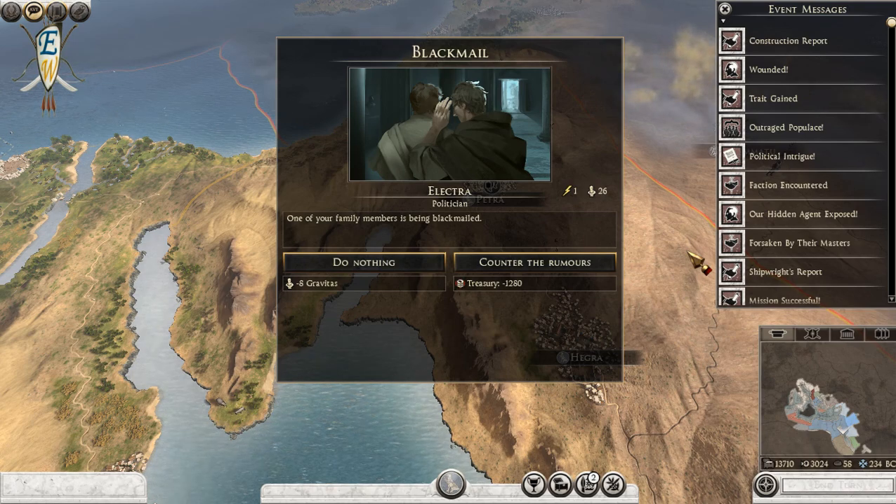Hello guys, Elven Warrior here, welcome to today's episode. This is part seven of my Egypt campaign on Rome 2. Before we get into it, please don't forget to hit that subscribe button because you'll potentially miss out on future series and campaign guides I'm doing for Warhammer 2 - you don't want to miss those, and you'll also be helping the channel grow.